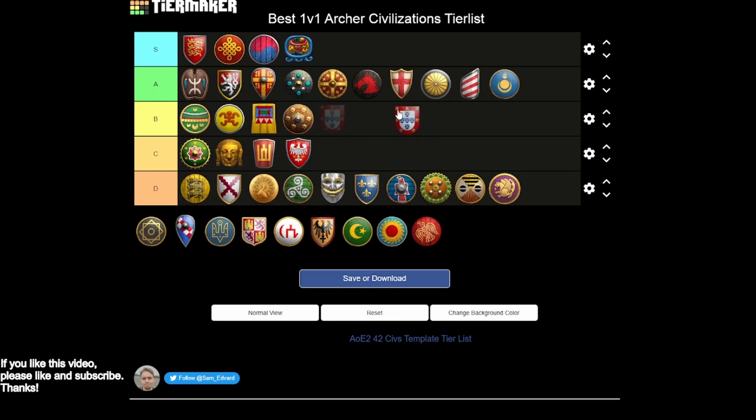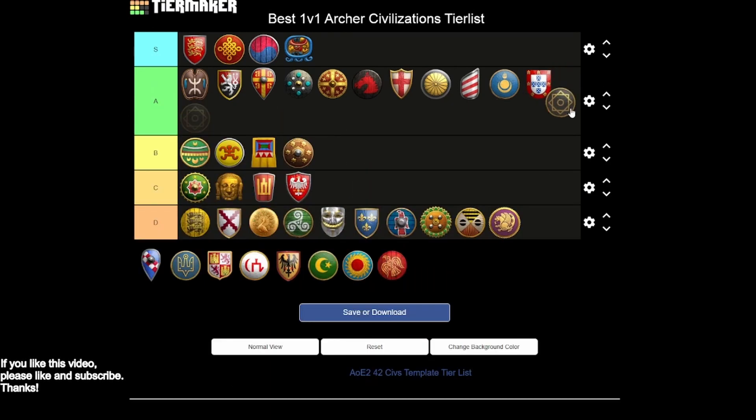Portuguese are A tier — cheaper archers are nice, almost enough alone for A tier, and it also helps make cavalry archers cheaper though you're missing heavy cavalry archer and Parthian Tactics. You have good hand cannoneers in the late game and an early game eco bonus. You have so many options, versatility, and cost efficiency — that sounds like an A tier archer civ to me.